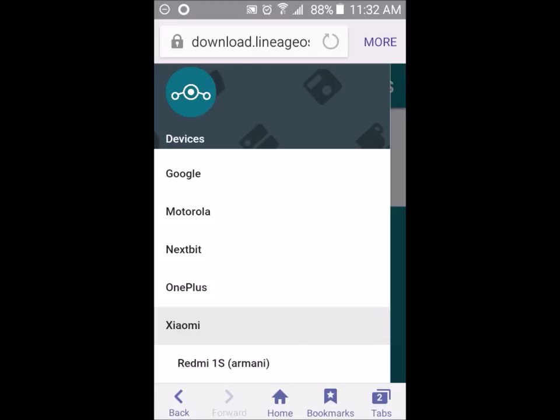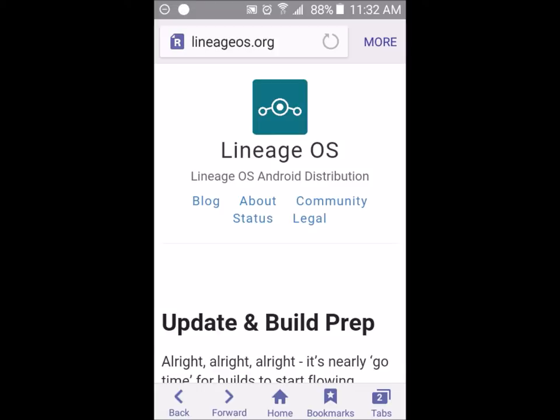And the Redmi 1S — I don't know how to pronounce the Xiaomi name but I know it's the Redmi 1S. Those are the devices that currently have prep builds or unofficial builds for Lineage OS 14.1. Lineage OS, which is also Saiyajin Mod, is going to be working on official builds for all the devices that Saiyajin Mod currently has on 13.1 and they're going to be porting those devices to Lineage OS 14.1.